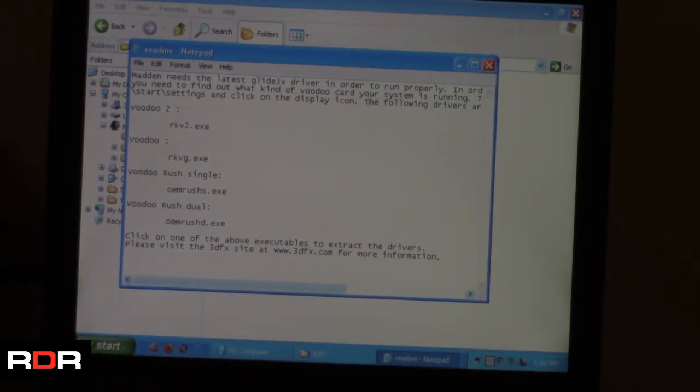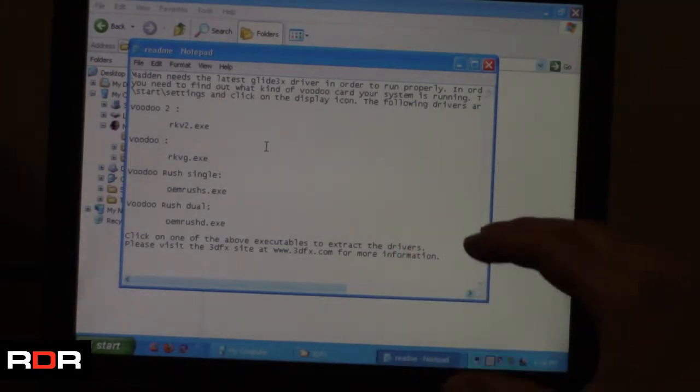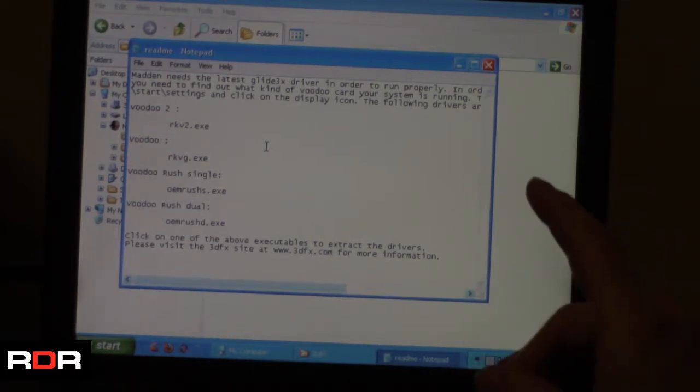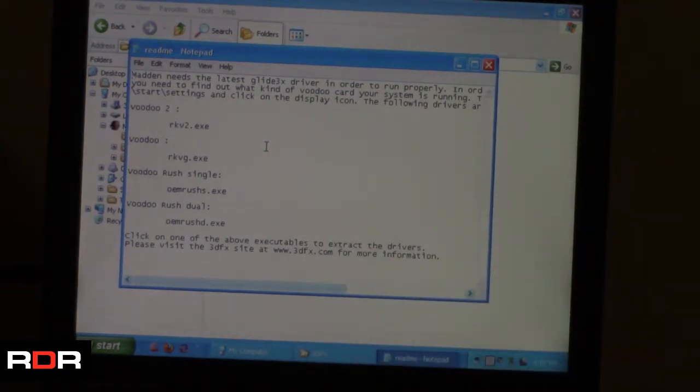Whatever integrated graphics this has, it's weak at best. I'm finding this computer is much more workable for anything besides games. This might be the tipping point for me where I just do software like encyclopedias and stop trying to put games on here, because I just run into these stupid issues. But do not fear — we are going to install this on the Compaq instead and see if we can get it to run there, because I got NHL 99 working on that one, so I'm guessing I can get this one too.